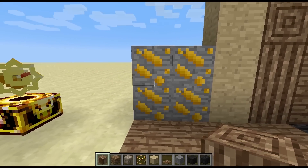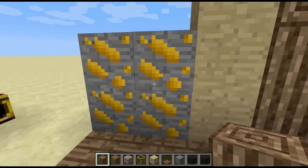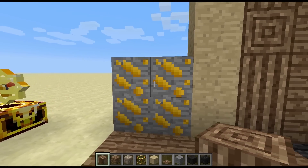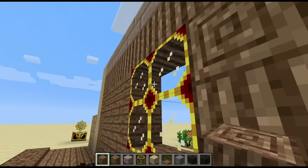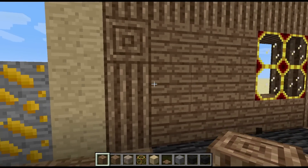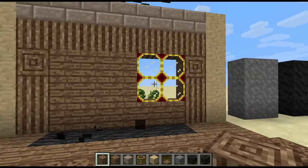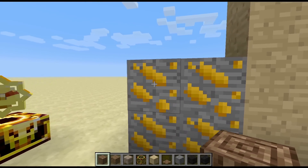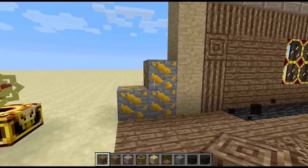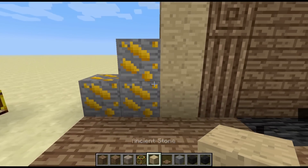First we're starting off with the amber ore, which is pretty cool — another ore in the game. I'm kind of curious what it's going to be used for. My guess is it has something to do with the ancient glass since it's yellow, but that's just a guess. These could be spawned in new structures, which would be cool. Right now it doesn't drop anything, and even in survival it still wouldn't drop anything.